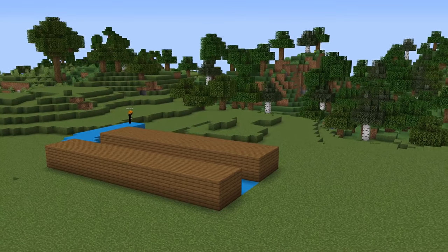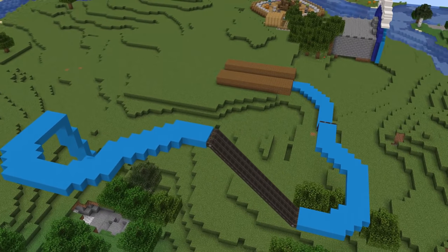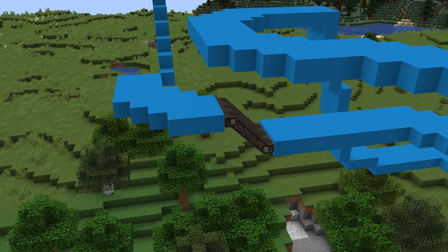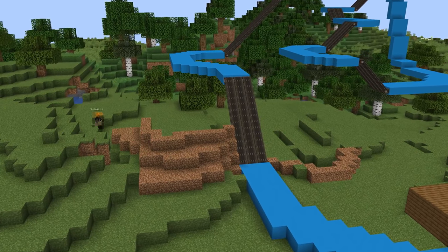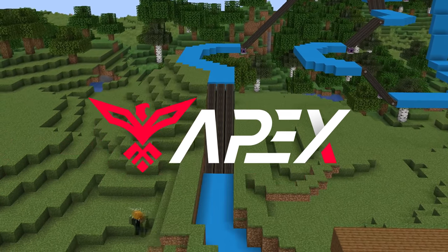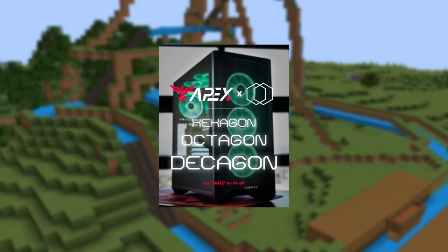Right now, I'm building the floor of the track — the rail that controls the logs will be running underneath this. I constantly have to keep that in mind so that the railroad underneath doesn't cross the floor of the track at any point, while also keeping in mind that I'll have to build an entire mountain around it afterwards. After making the first part of the ride, I started terraforming the area for the mountain. I'm also partnered with Apex Gaming PCs — we put together a Shals PC line, check them out in the description, and use code SHALS for a discount.